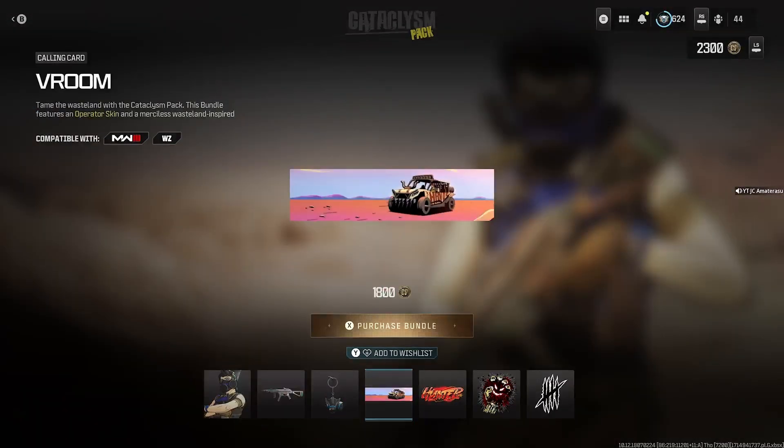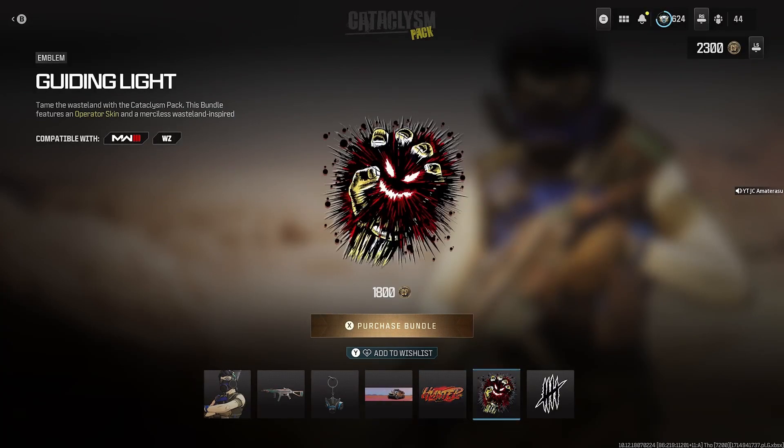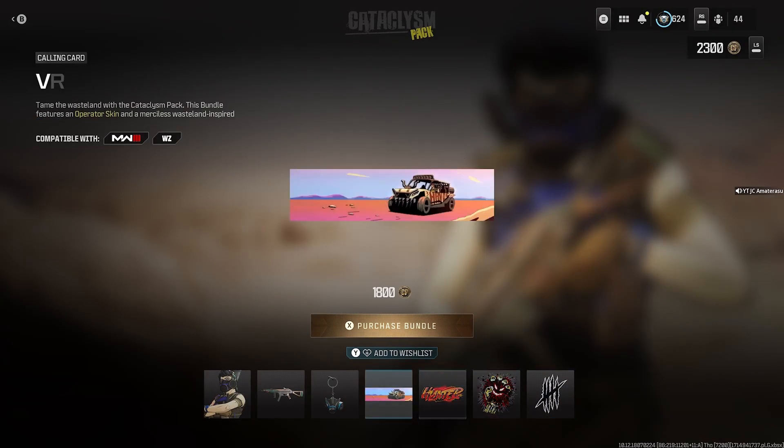Next we get the Iron Lung Weapon Charm. After that we get the Vroom Kong calling card. Then we get the Alpha Large Decal. Then we get the Guiding Light Emblem. Last, we get the Scratch Tally Weapon sticker.